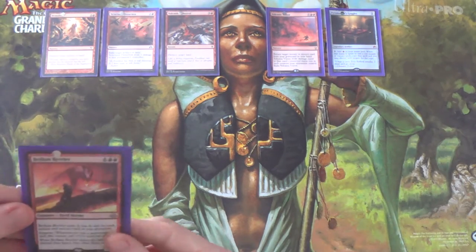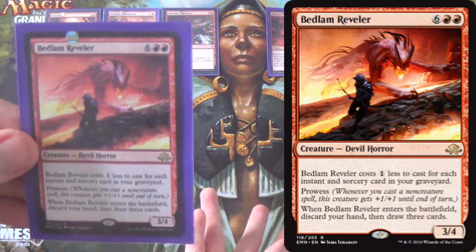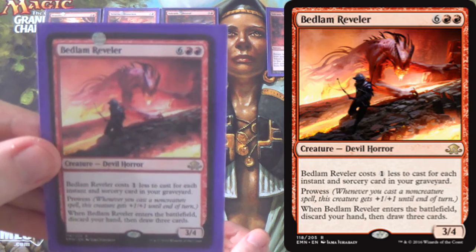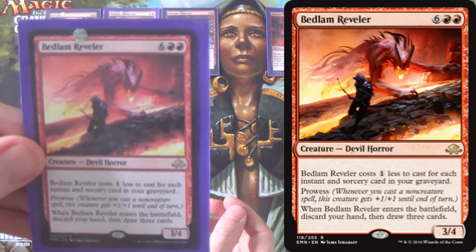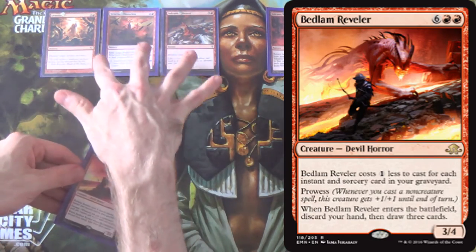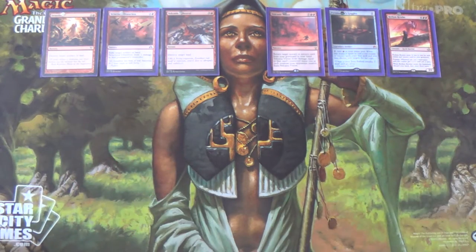We only have one creature in the main board — one Bedlam Reveler — because the card is too good not to have at least one. It's eight mana on paper but really it's two to four mana in practice. It's a 3/4 with prowess. When it enters the battlefield, discard your hand and draw three cards. Often at that late stage you shouldn't have more than one card in hand anyway, so it's essentially draw three on a 3/4 prowess body for around two mana. In a deck like this, that's crucial for keeping you in the game. It's also a one-of so opponents might side out their creature removal, which is good for us in games two and three.